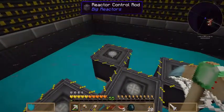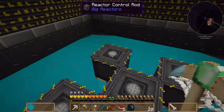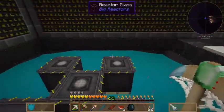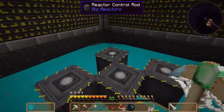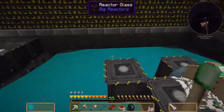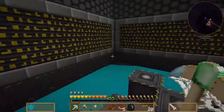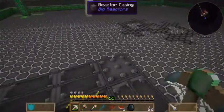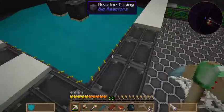Also important: don't place fuel rods adjacent to each other. Use a checkerboard pattern, because otherwise they will poison each other and it's just not worth it. Start with a minimum of five fuel rods — with only one, you'd get somewhere around 600 RF per tick.